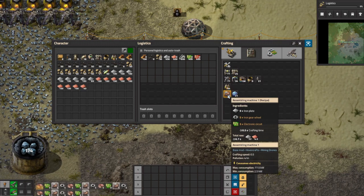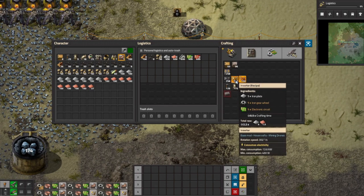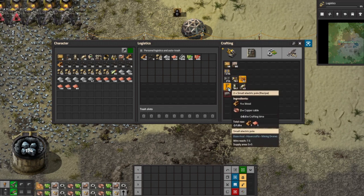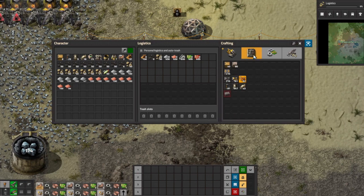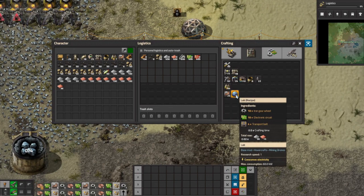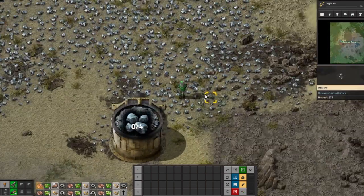Let's make a bunch of assembly machines — let's get five of those going for now. We'll also probably need a bunch of inserters, let's make about 15 or 20 of those or maybe more. We have some chests, let's make a few more chests, power poles, and a couple of labs. That should be good and we should be able to start actually automating things.